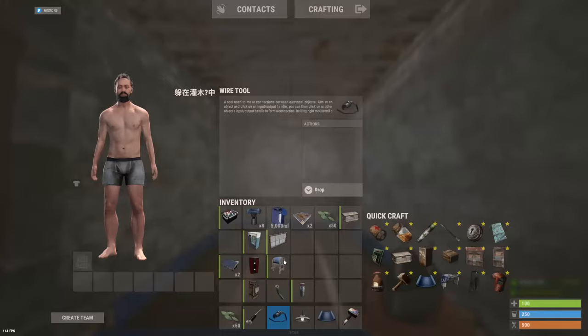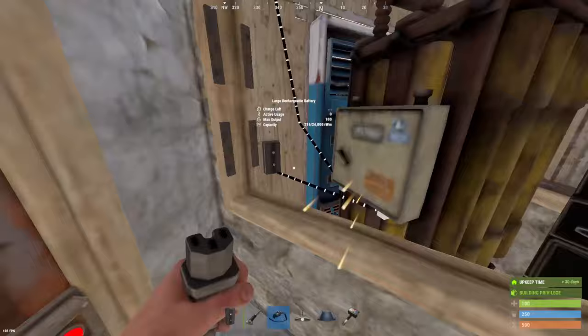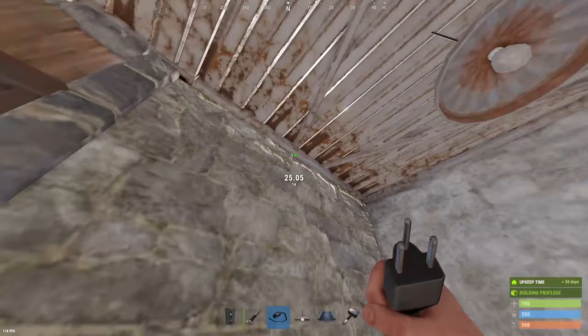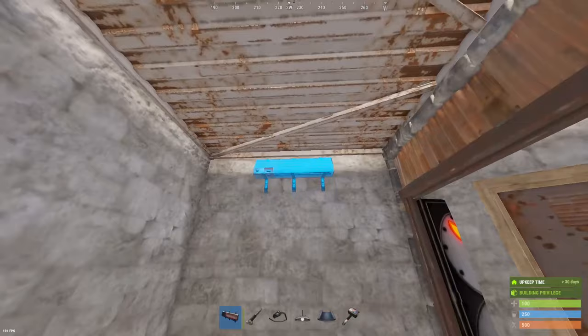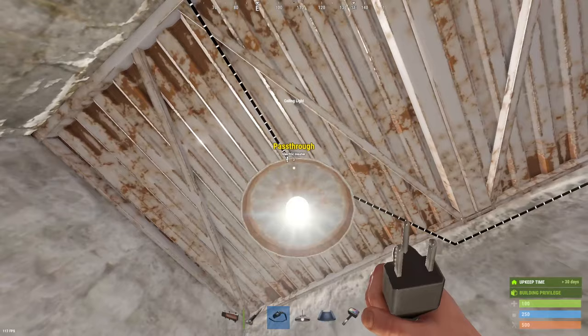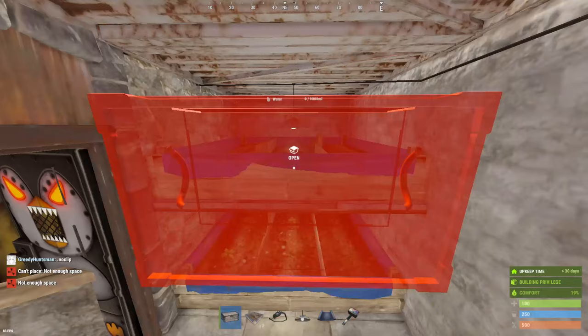After I wire everything up I'll have a gif on the screen that you can save to see how everything is wired up. Basically you're putting an electrical branch down, setting it to five, and putting that into your ceiling light. If you want your crops to grow as fast as possible you need to find a heater before you put this half wall down and connect it to the light. Once you do get to that point, that's when you can throw the half wall down and throw another large planter above this.